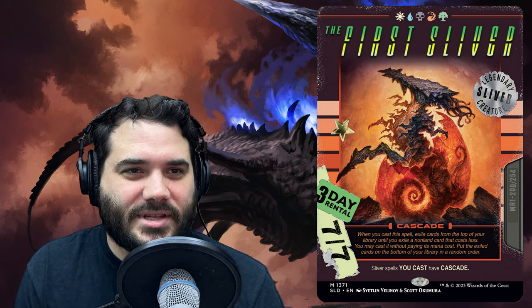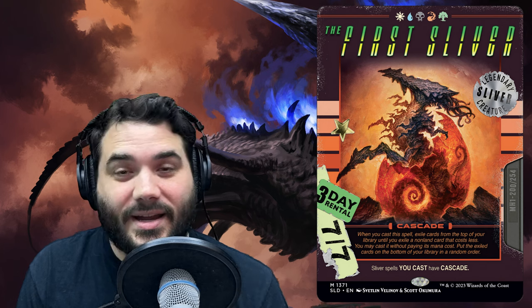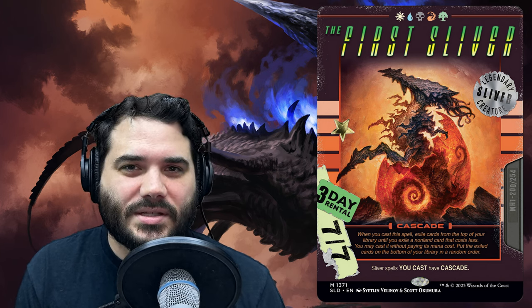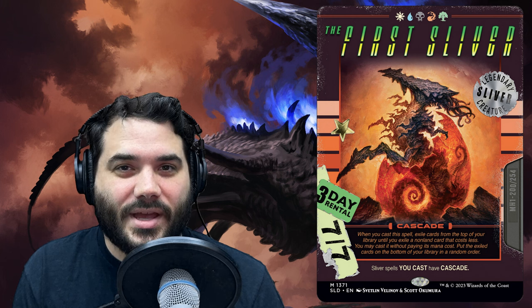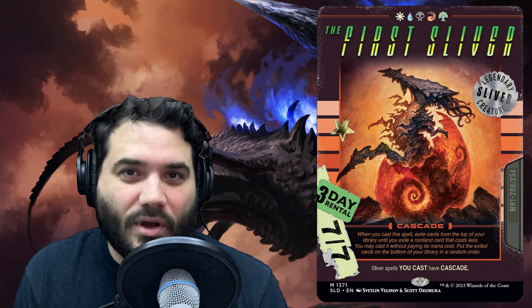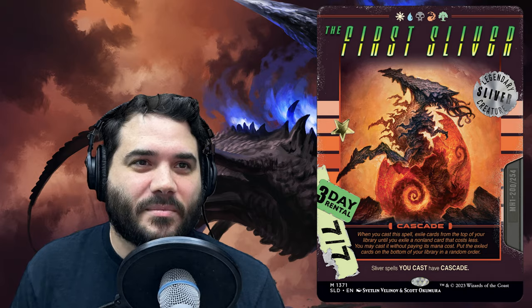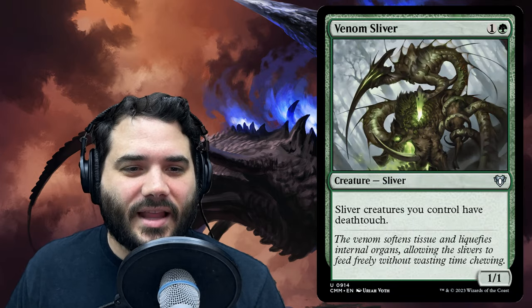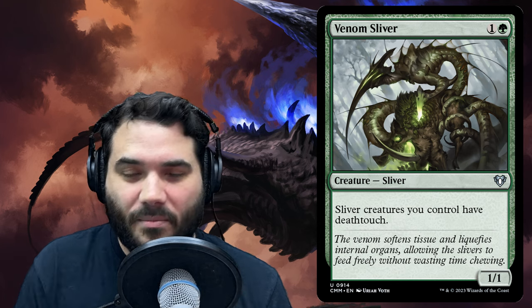The First Sliver is also five colors for a 7/7 — it has cascade, and other sliver spells you cast have cascade. So every time you play a sliver you're going to find the next permanent in your deck with a mana value less than that sliver and put it onto the battlefield. Cascade is broken, this card is broken, slivers are broken.